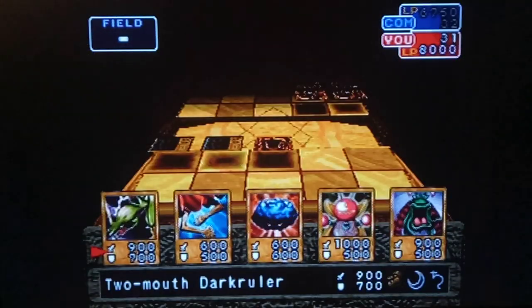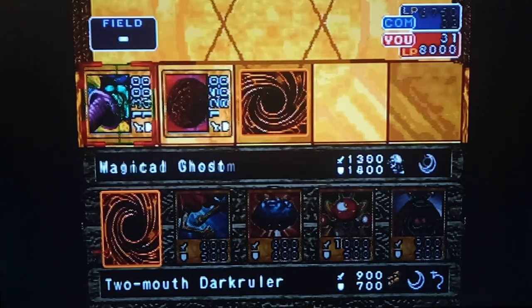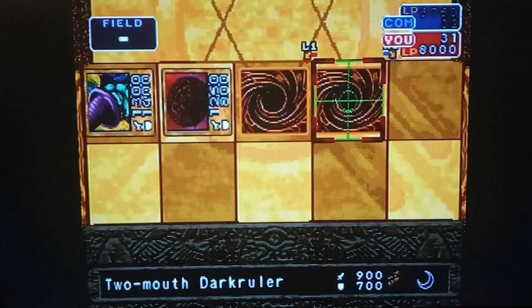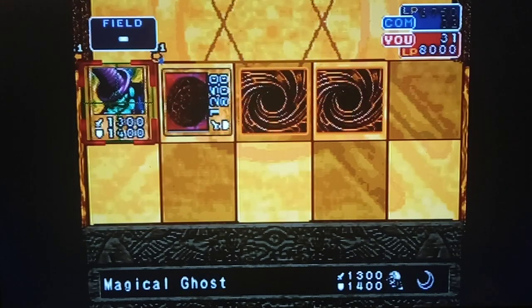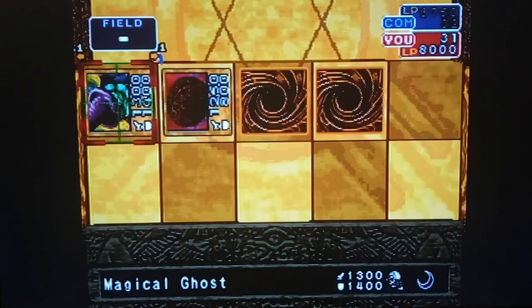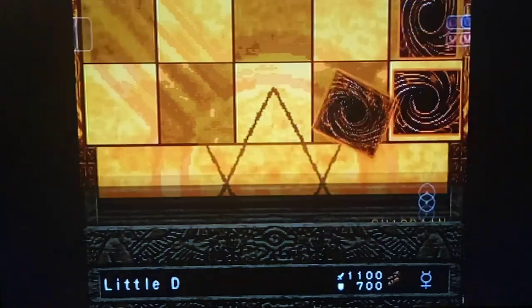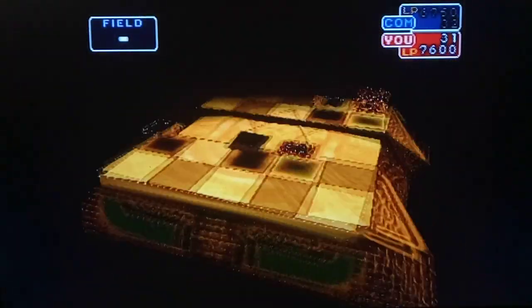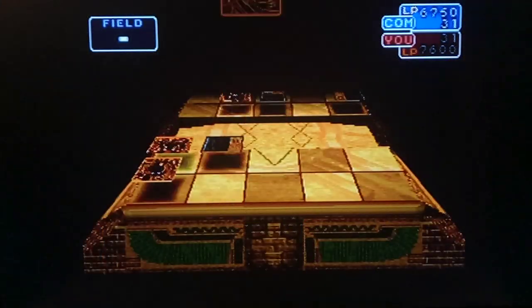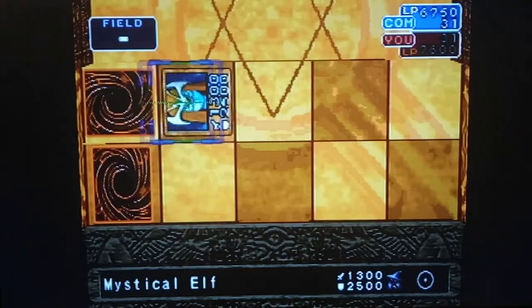Still not attacking — luckily he's not playing Raigeki or anything. We kind of want to draw a dragon as soon as possible so we can start taking out some of his monsters. This one has a sun sign — maybe I'd be comfortable attacking that one. Oh, big trap — Bear Trap! Okay, we'll try with Mystical Elf instead. Yami Bakura — another star trap, and a quip. It's at 2500 now.